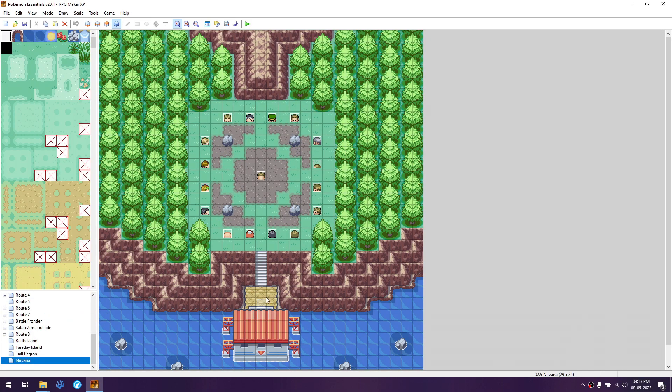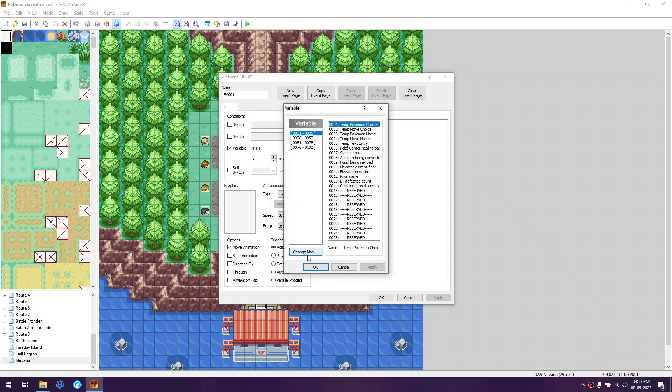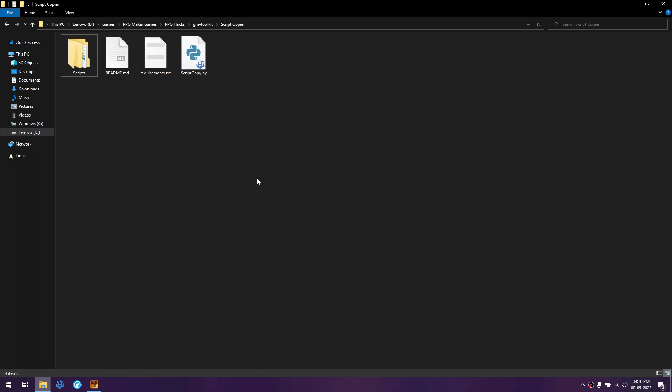Once that's done, double-click the variable box and change the maximum to whatever the current value is plus 4. Since it's 100, I'm changing it to 104. Select the first new variable created — which is 101 in my case — click Apply, click OK, and do the same for the next one. Then open the scripts copier inside the GM toolkit.